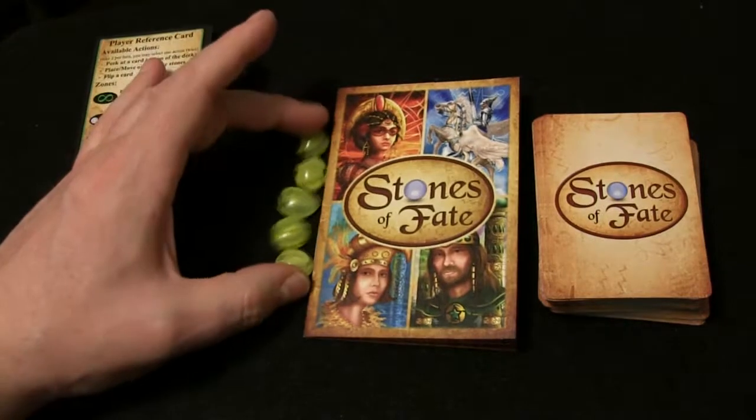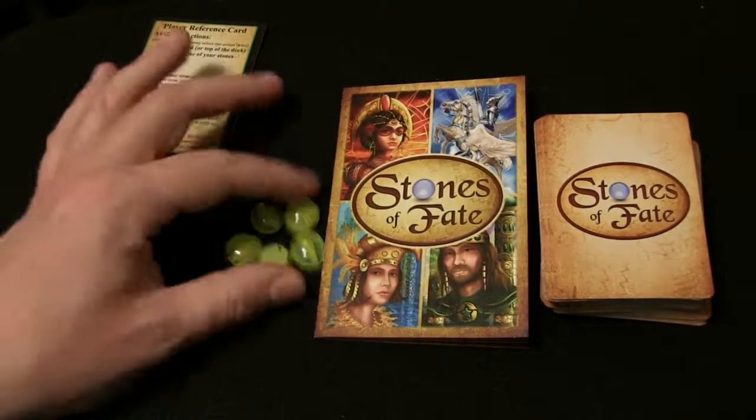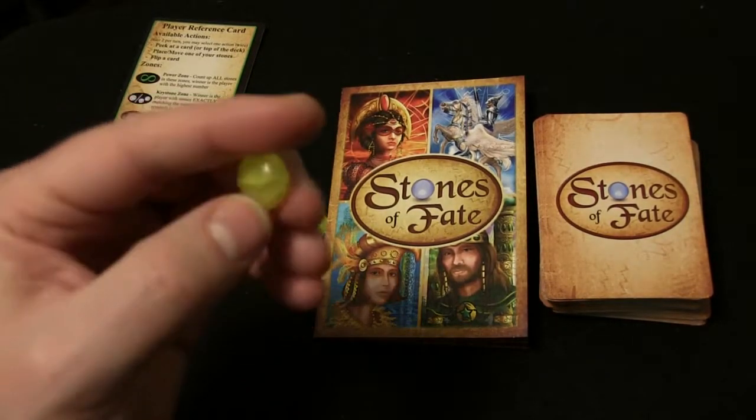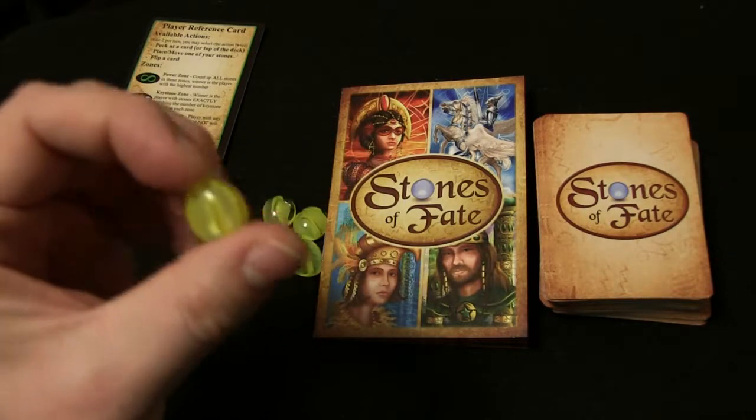These are a single player's gems — you get five gems that you're putting out during the game. Here's the yellow player gems. I'm not sure with this being a prototype if this is what it's going to come with.